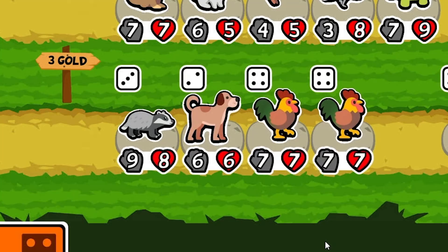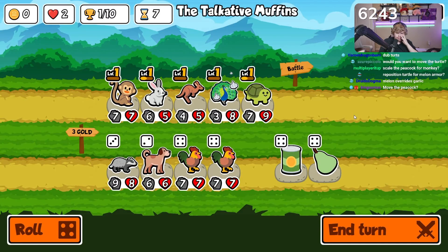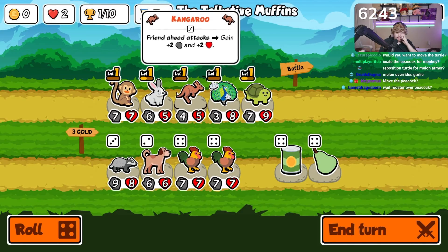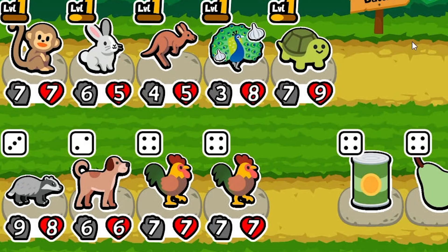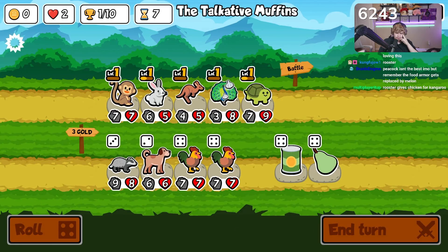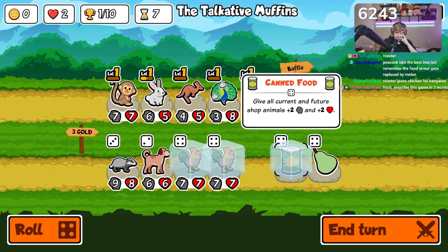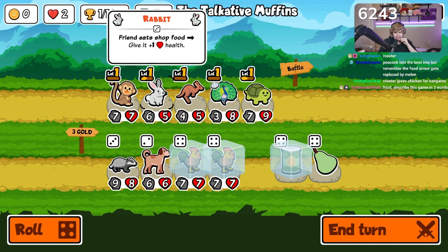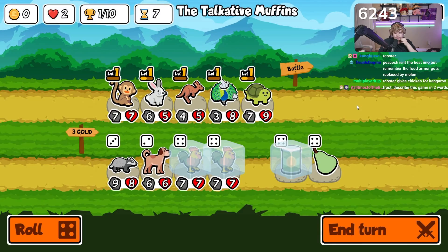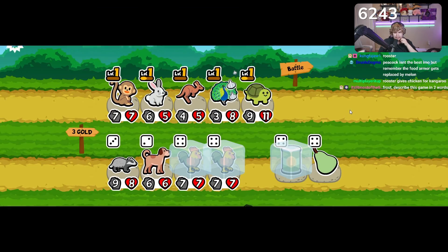We definitely always want this guy behind. It sucks that we gave this — moving the peacock doesn't do anything because we want the peacock to attack as many times as possible so that he can buff the kangaroo. That is a fat rooster, dude, and we can make it even bigger too. We're gonna go for an absolutely crazy freeze. Do we need to start using the bunny more? Describe this game in two words: toddler auto-battler.